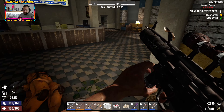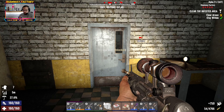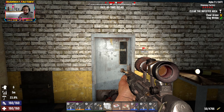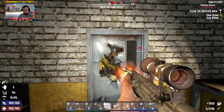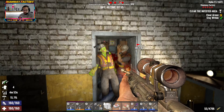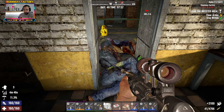Relax guys, we just started. What the fudge is going on? Let them break the door a little bit — we can shoot through the door. The door will fall now, I think. Hold it. Okay. Wave number two.